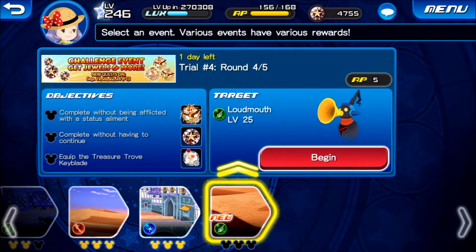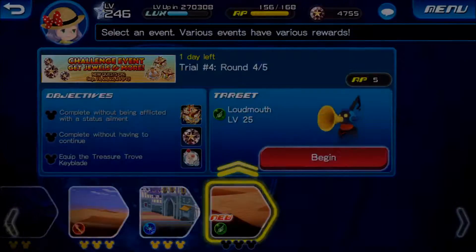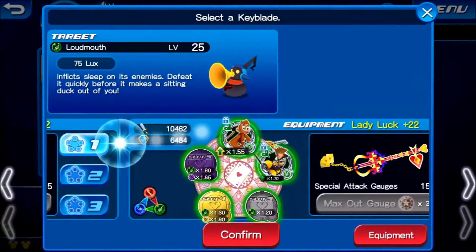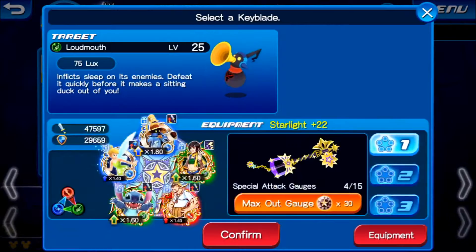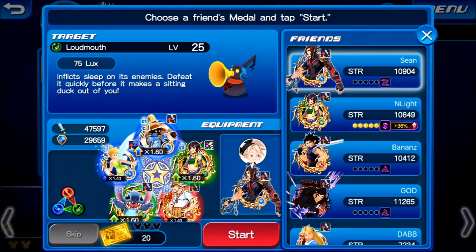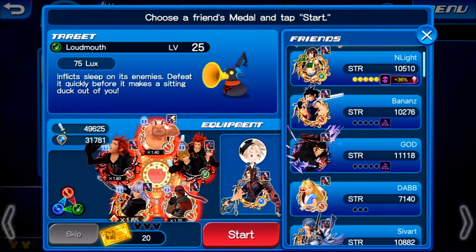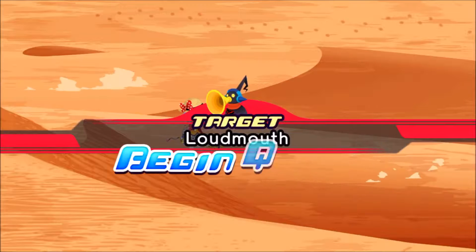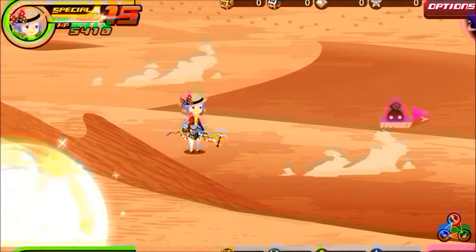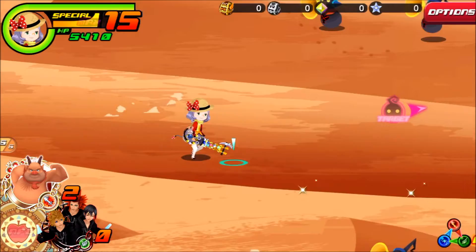All right, round four. Complete without being afflicted, and treasure trove keyblade. So not too difficult — just need to avoid all the heartless. I'm gonna bring this keyblade — actually I should bring in the treasure trove. I don't want to redo this stage. Save a bit of time — I do need to get back to the raid boss event. Currently on level seven and just three more away to get the Chip and Dale medals.